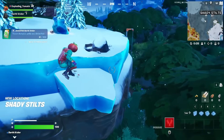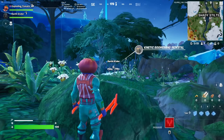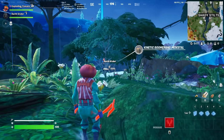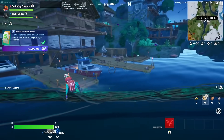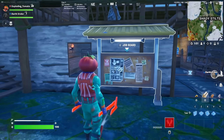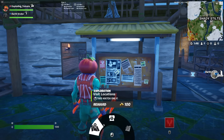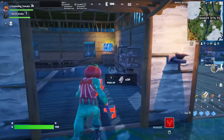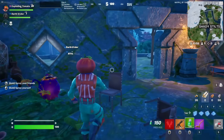Bees are going to be my greatest nemesis this season. This is a rideable vine — very cool. We are now at Shady Stilts. Vader has located the kinetic boomerang. I actually really like this location — I like the vines going through it. This is the new bounty board — except now it's a job board. You can do a bounty, but you can also search chests or visit locations. I found a boomerang!